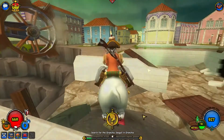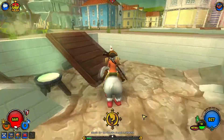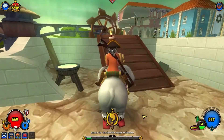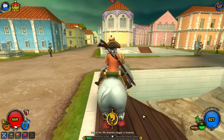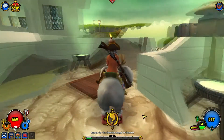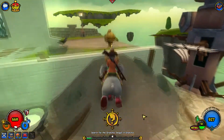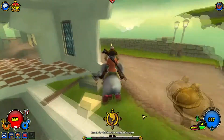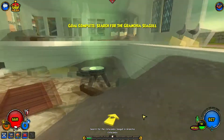Next we have the Flock of Seagulls one in Gronkia — it's called that. What you want to do is come out this way and walk like you're going to the catacombs. There's actually a passage where you get to the seagull, which is right there. It's right next to this little pile — you can actually walk up the pile to get it. Very simple.